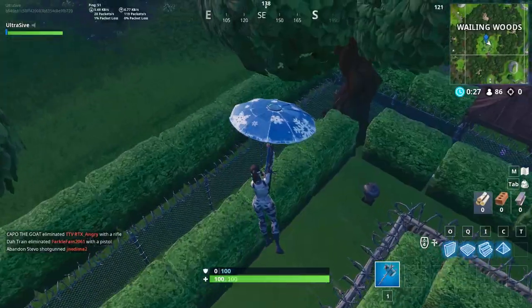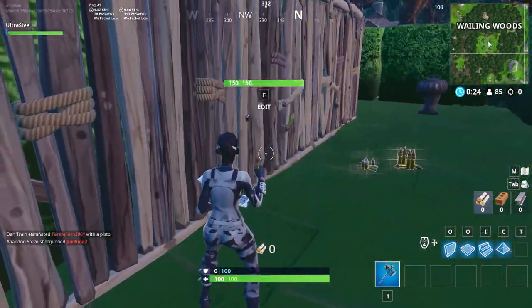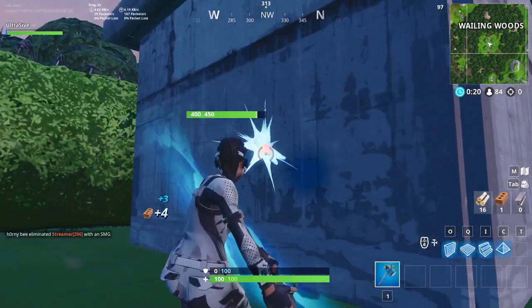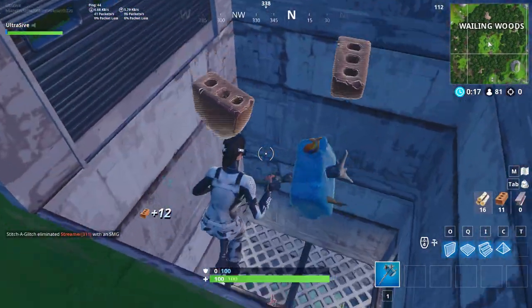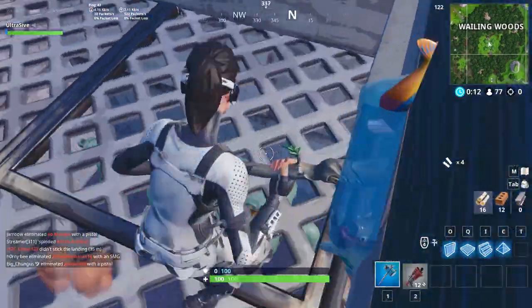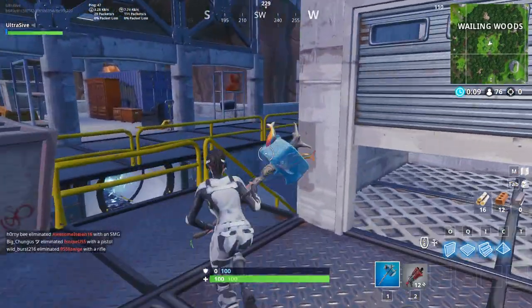Search seven chests in Wailing Woods or Paradise Palms. I found six chests in Wailing Woods, and after getting three chests in Paradise Palms, I would say it's probably easier to go to Wailing Woods. There are a few buildings around the center of Wailing Woods that still count, which makes the challenge a lot easier to do.